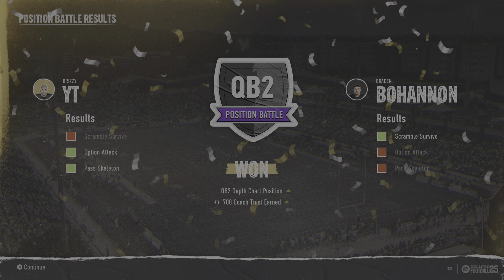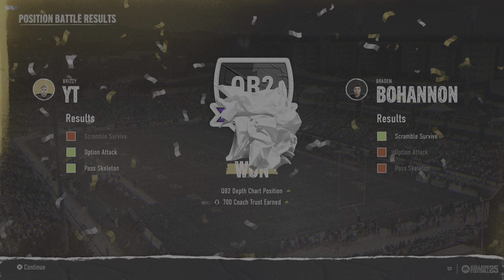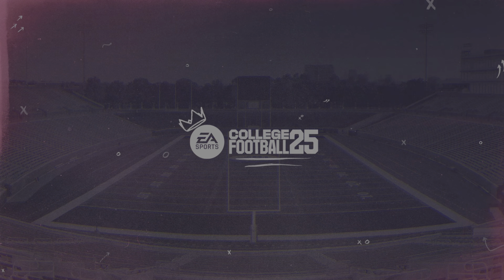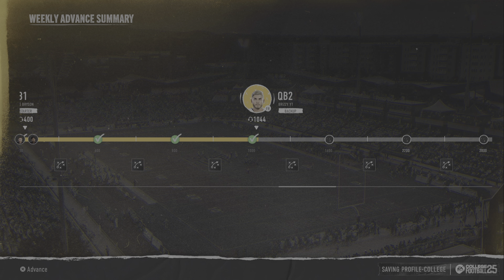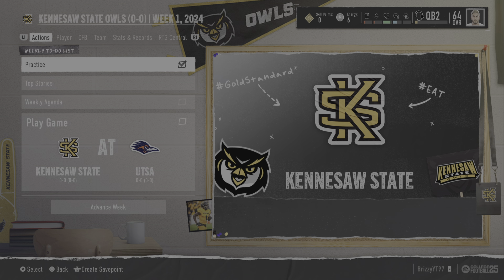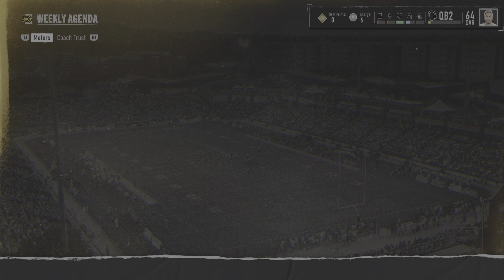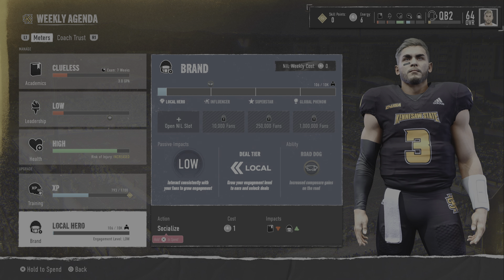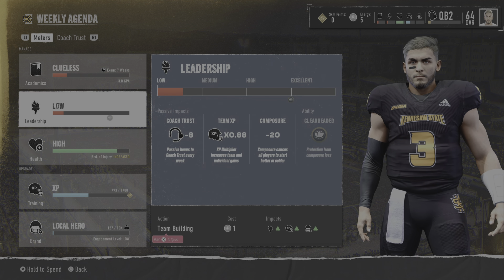I'll try and keep this episode moderately short — I'll probably go until we make QB1. I was not good at scramble survive, that was a rough showing. We're ready to challenge for starter but unfortunately you can only do one challenge a week — so that counts as our practice. Weekly agenda: I'll spend one for local hero, we're up to 127 fans. Then we'll go study one more time.